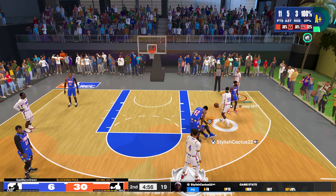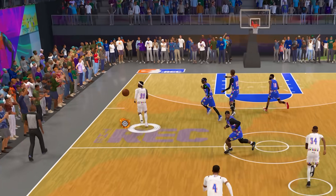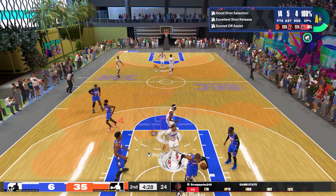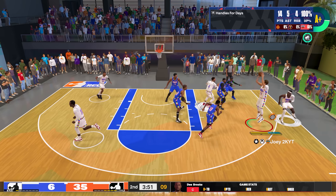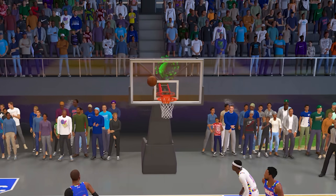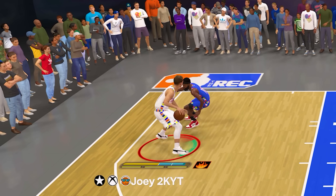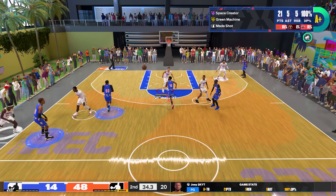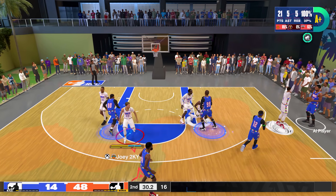I'm going to feed them to the corner and let these guys work. Nice little mini fade off the crossover. Green! Did the Luka behind-the-back into the post entry for the post fade — that was clean. Luka step back — green! We haven't missed. What's the stat line looking like? Eight for eight from the field, five for five from three — we have 21 points, 5 rebounds, 5 assists. At halftime of this game, 21 points, 5 rebounds, 6 assists, and we have not missed from the floor in this game just yet.